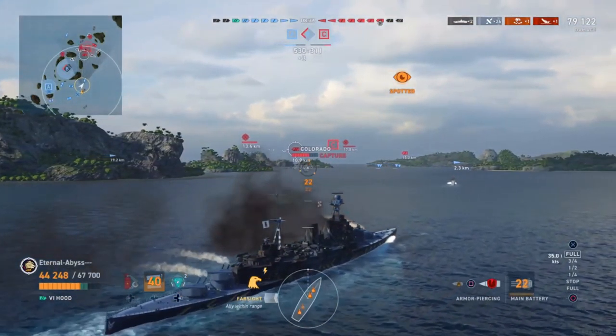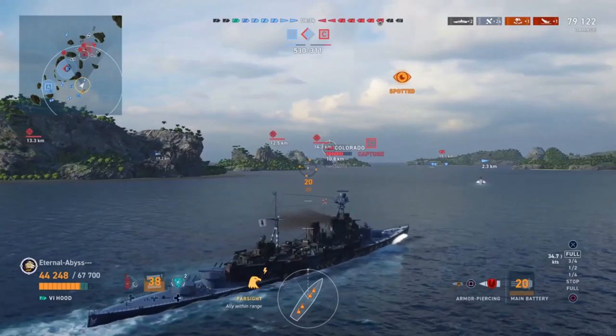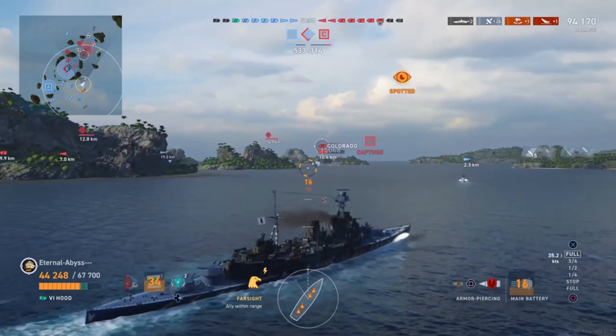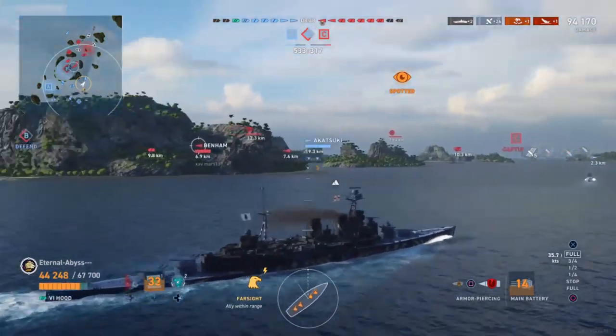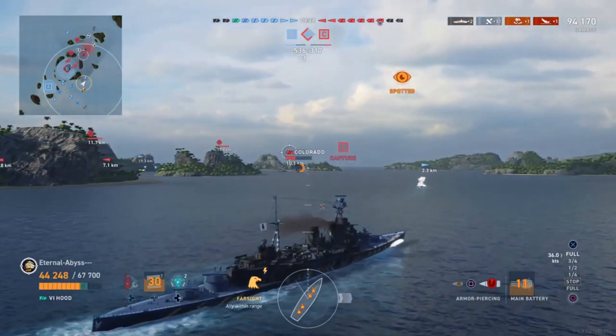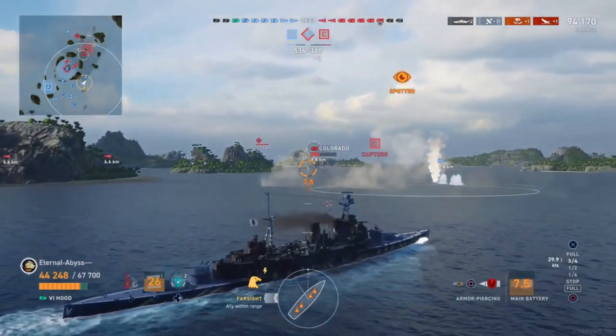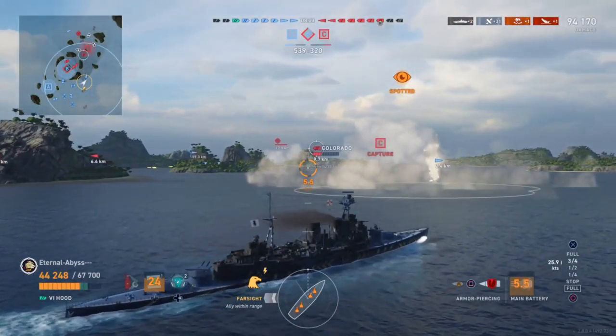Colorado's giving us broadside, so aiming slightly higher up going for the upper belt, because we know that Colorado has an absolutely tanky amount of armour. However, once you get through the thinner upper belt, getting himself 15,000 damage from five penetrating hits. Noting there are two destroyers off to his port side, both of which we know will be Benhams.